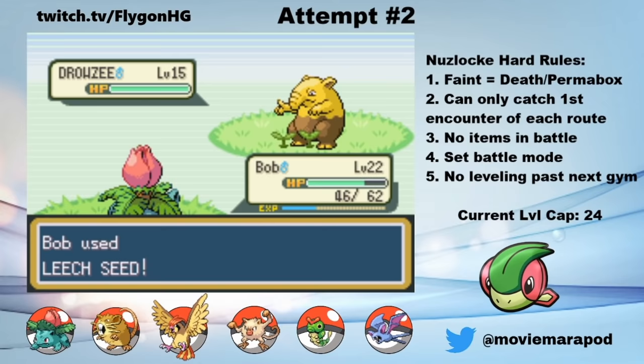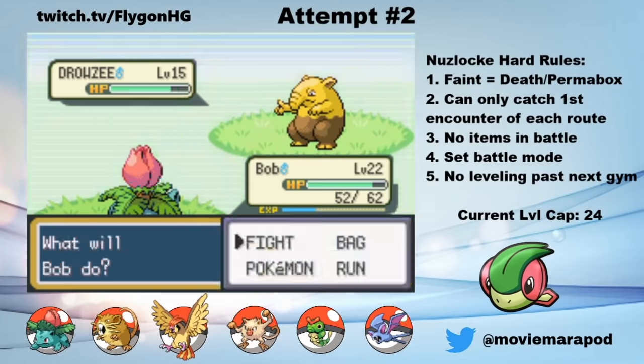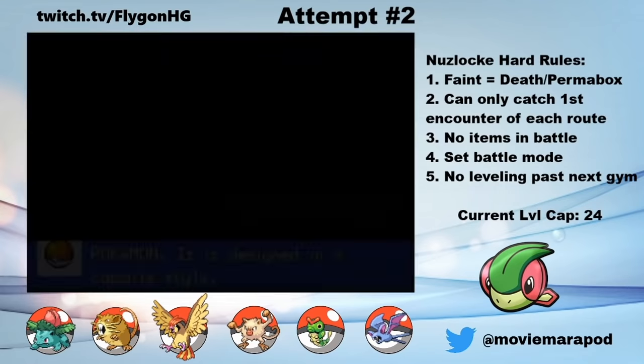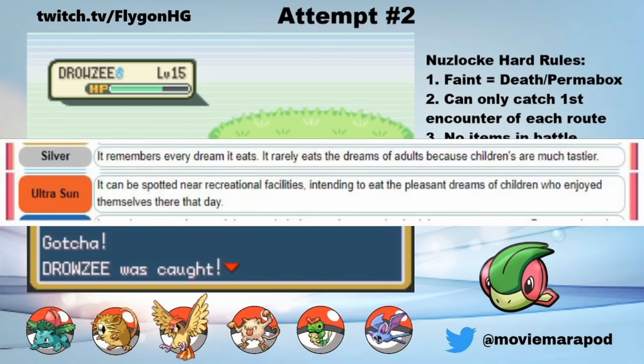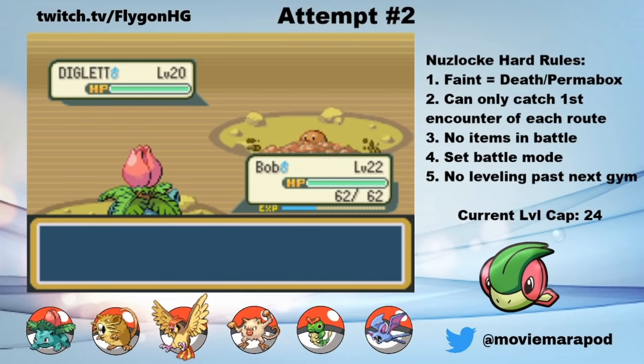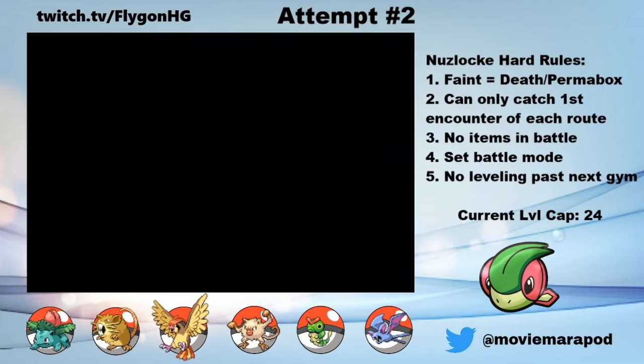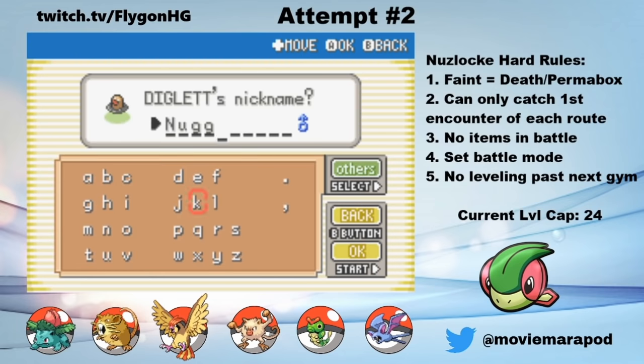Anywho, on Route 11, I catch my first actual party member in quite some time, a Drowzee. Psychic types are really good to have. I name him Jeffrey. In Diglett's Cave, I catch, you guessed it, a Diglett. I name him Nougat. And Nougat will be key for Lieutenant Surge.